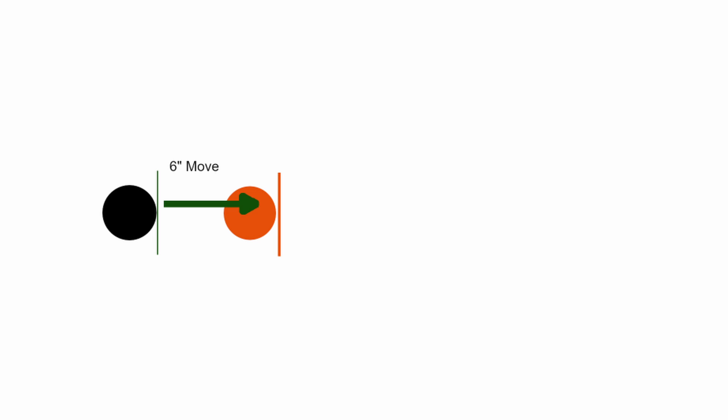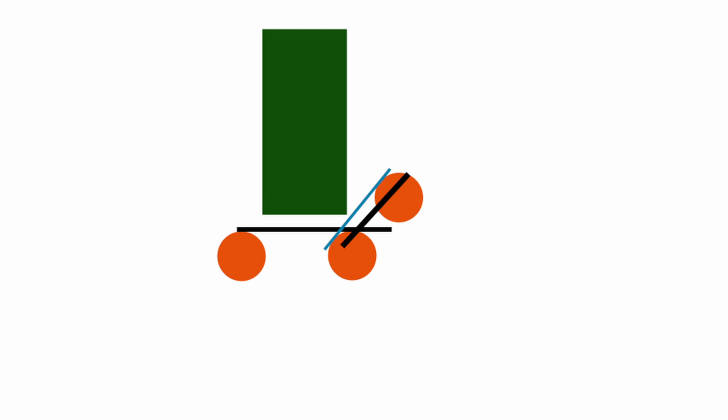Now we're going to look at some examples and then move on to the reinforcement step. This is just an example of how to make a move. The black base is your starting position, the orange base is your ending position, and then the lines show you where you're measuring from. You're always measuring from front edge to front edge — never from back edge to front edge. This would be an example of how to move around a terrain feature legally, because you have to actually move your base around the feature.